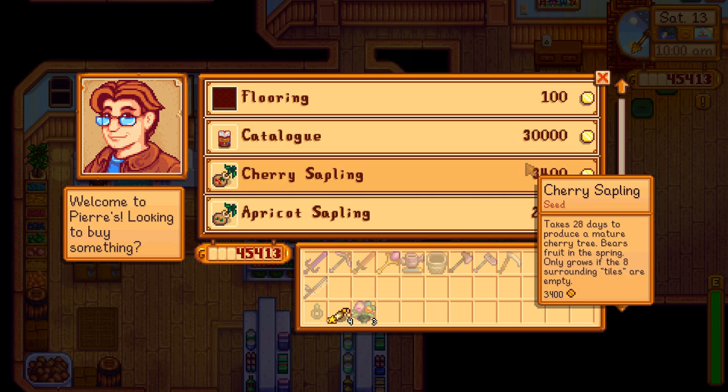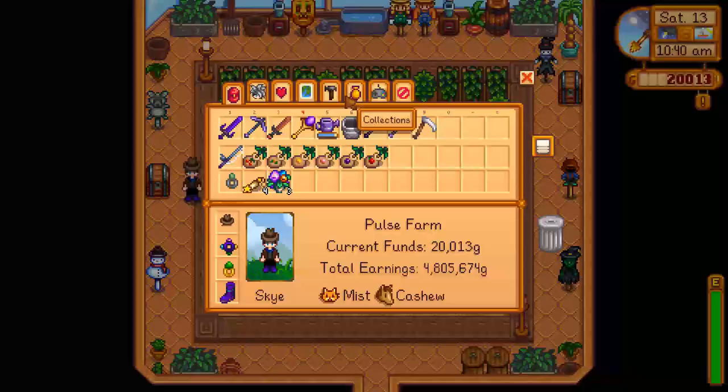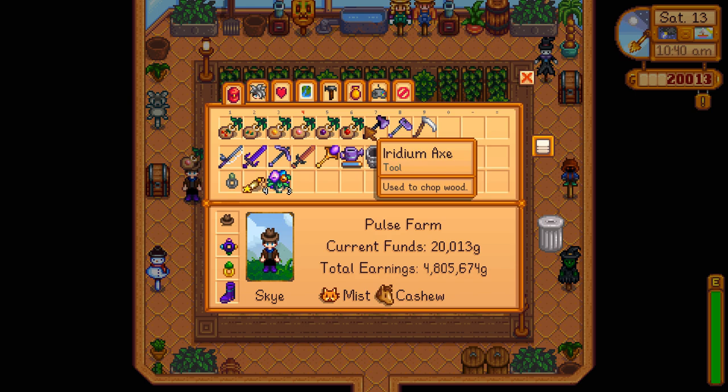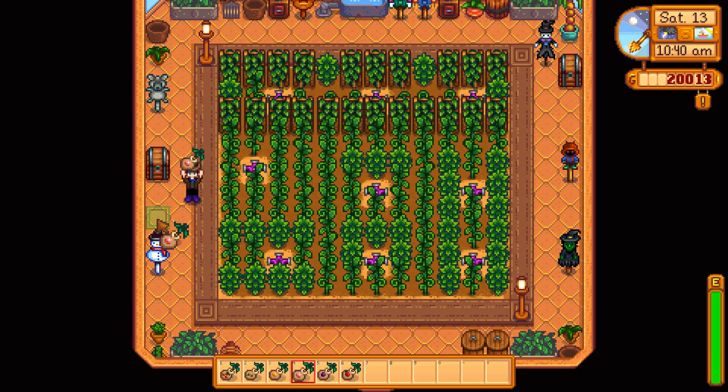So what I'm going to do now is I'm going to go and buy a seed of each fruit tree, and decide how I want to lay them out. I've decided on one side of the greenhouse I'd like to have fruit trees with larger trunks, and on the other side of the greenhouse to have the trees with slimmer trunks.